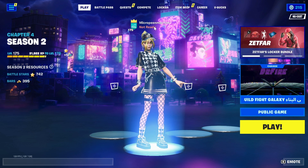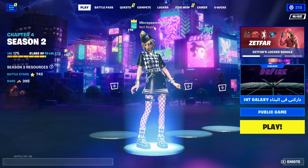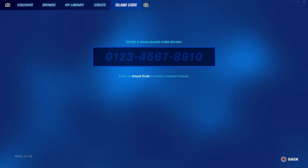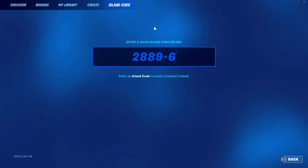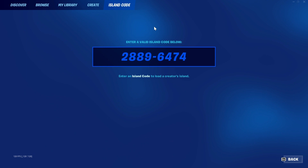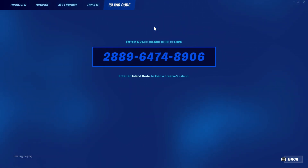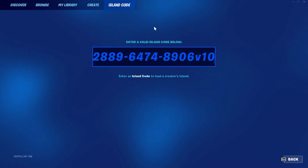Today I have a brand new insane XP glitch that will allow you guys to reach level 200 here in Chapter 4 Season 2 of Fortnite much quicker. Let's get right into it. First, head over to the island code and type in 2889-6474-8906, and at the end put v10. I'll leave this code on screen for a few more seconds and it'll also be down in the description below.